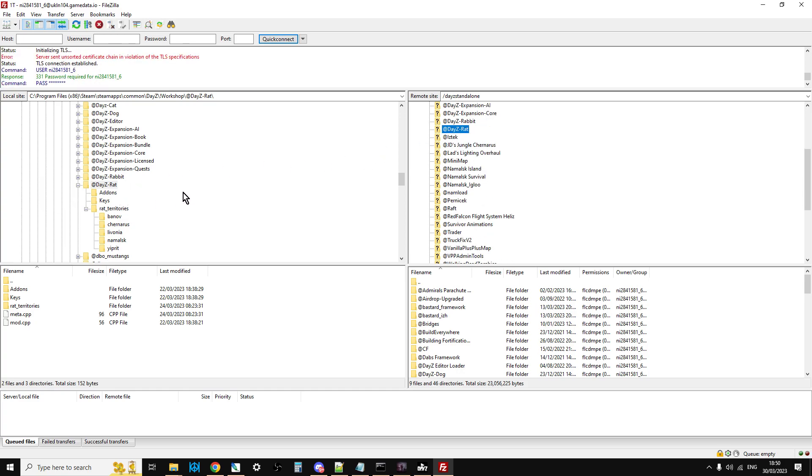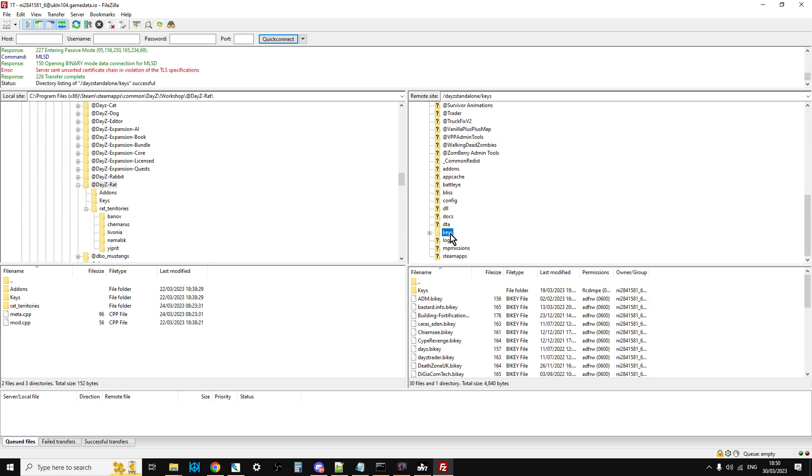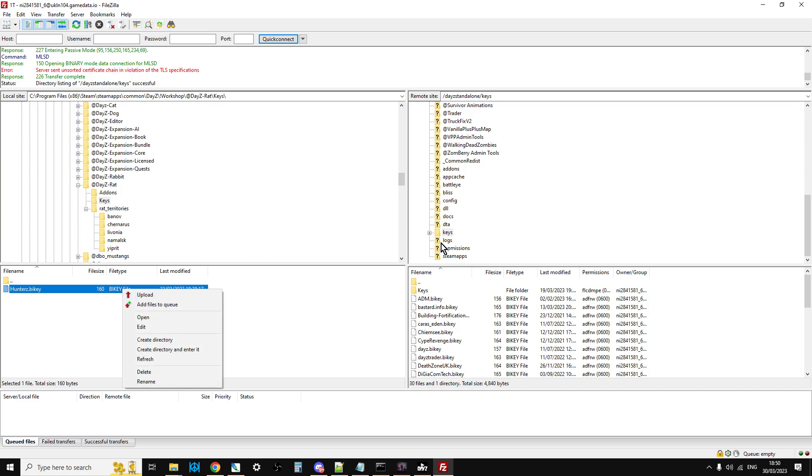I've already got DayZ Rat on there. Next we need to put the key on the server — scroll down and click on the keys folder in the server. Then in the DayZ Rat mod click on the keys folder, there's the key, right-click upload and it goes over there — nice.